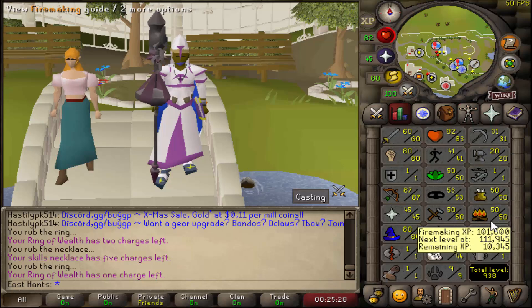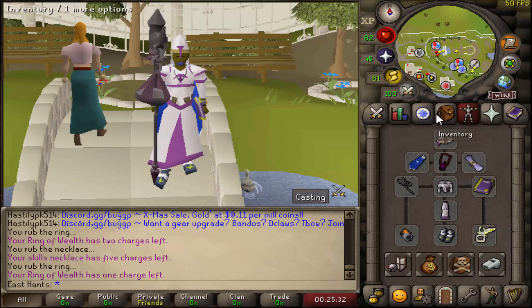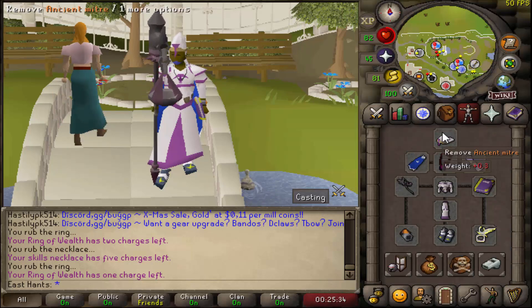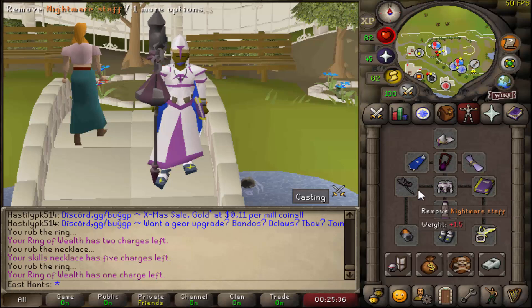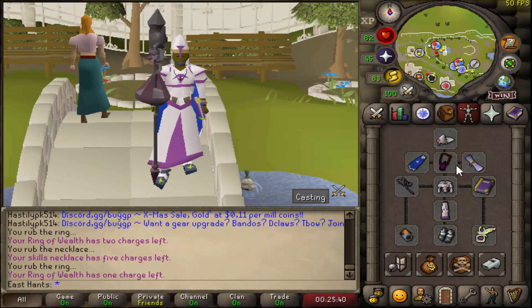You want to maximize your magic damage rather than accuracy, because you're going to hit consistently on these low-level monsters. Those three items plus the cape are what maximize your magic damage, which is what gives you higher XP per hour.